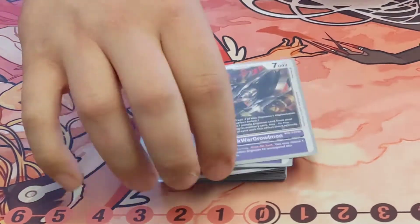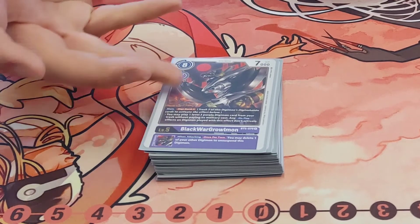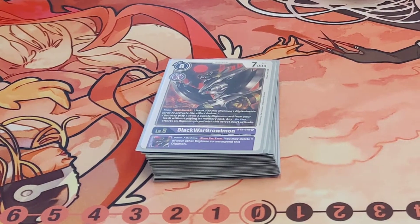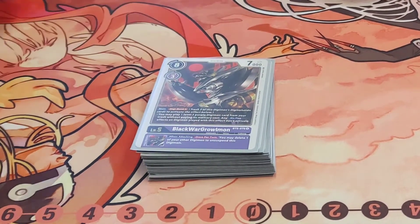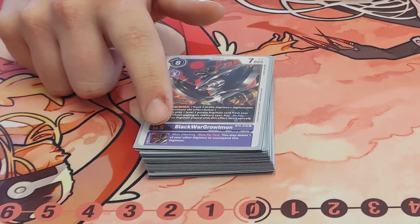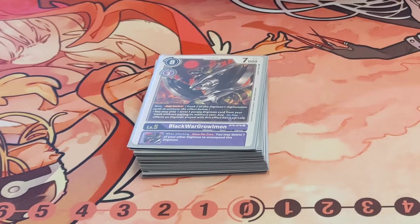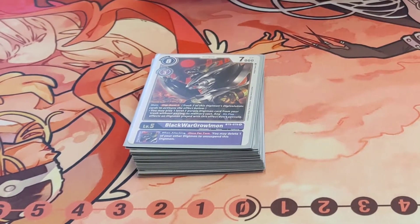Moving to the Ultimates — three WarGreymon. Digivolve level three, you usually get your Guilmon off this, but you can get your Demi-Devimon back and set it up for a swing, then get your Dan-Devi from your deck. Because when this is attacking, once per turn you may unsuspend this Digimon by deleting one of your own Digimon. It's really good — came up against Sam when I swung twice in one turn.